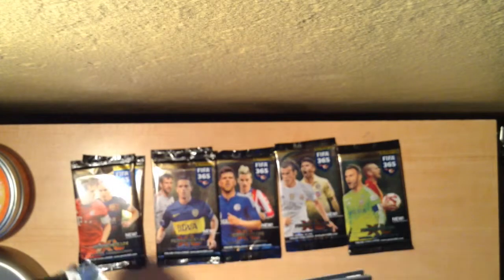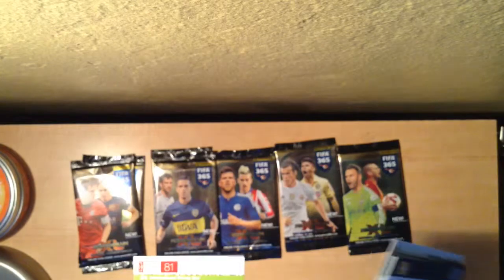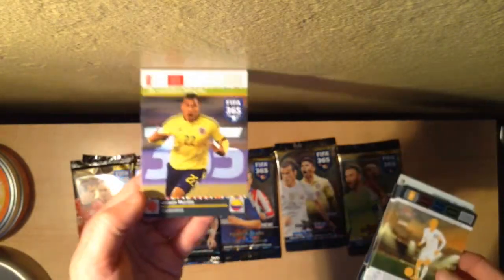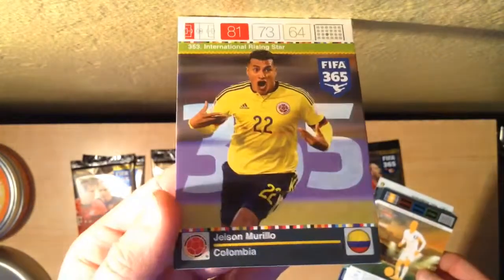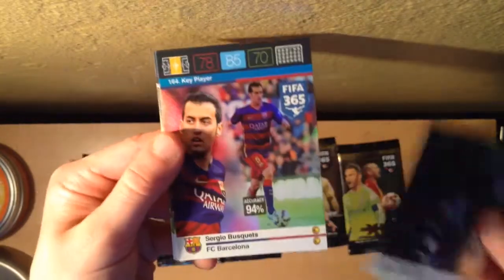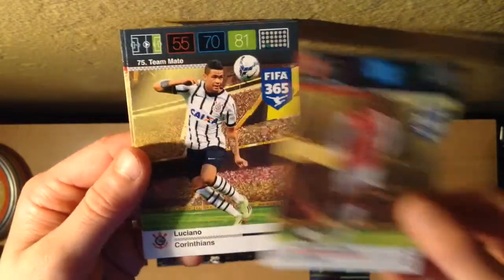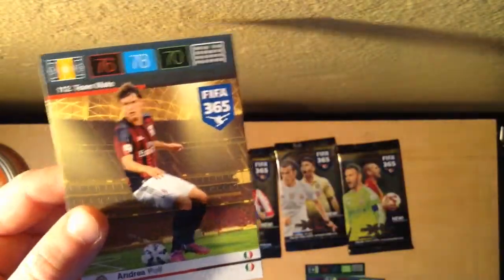So in our first pack, this is our special — they're not face-down. Here's our International Rising Star Morello. Let's just go through them: we got Goal Machine Celia, Sergio Busquets key player, Van Ryn of Ajax, Luciano of Corinthians, and Holi of AC Milan. I'm going to put special cards here and the teammates here.